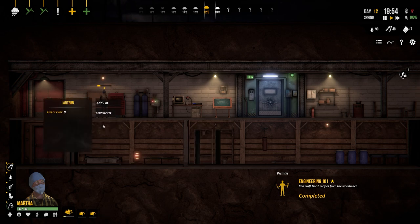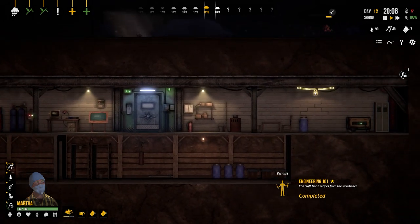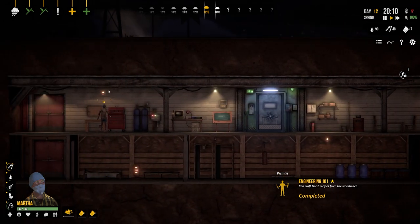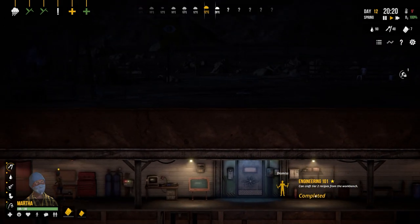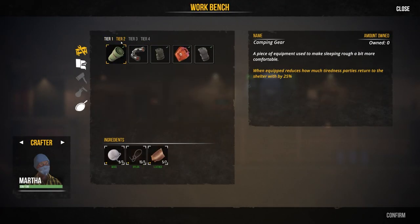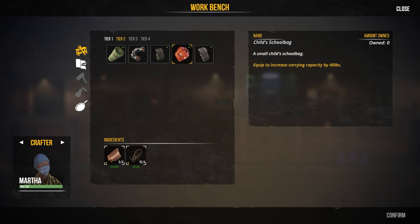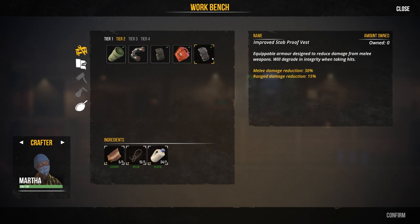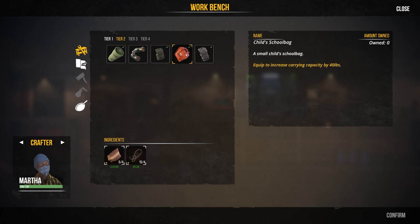Lanterns are sorted. Engineering has levelled up enough to teach tier two recipes from the workbench. Let's see what we can craft at tier two - bulletproof vests, a child's school bag, improved stab-proof vest, and camping gear. Very much fancy building one of those.